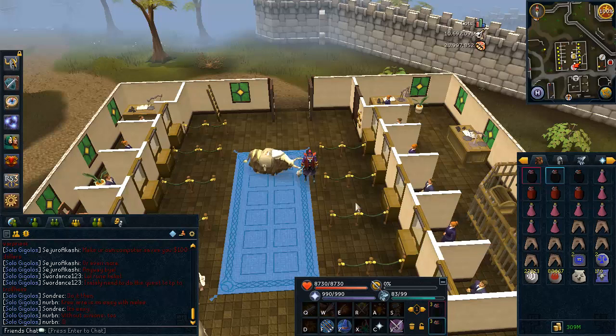Hello everyone, this is MonkZunkie and welcome to my solo Xamirac guide. First of all, this is post-buff — after Xamirac had his special attack super buffed, it now hits 4000s and drains your prayer like crazy. A lot of people don't know how to solo Xamirac after the buff. Before the buff he was super easy and you could camp there forever, but now even with max stats you can't. I'm going to show you a method where, depending on your gear and stats, you can stay there up to three hours.